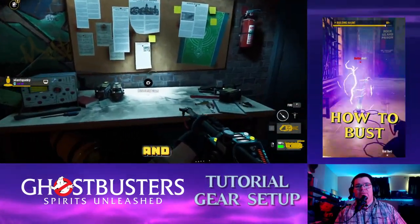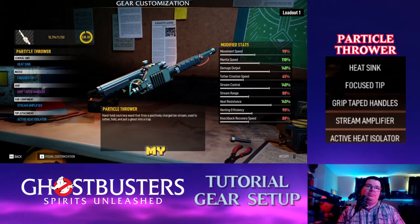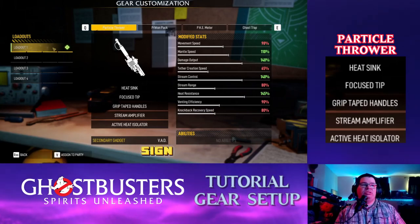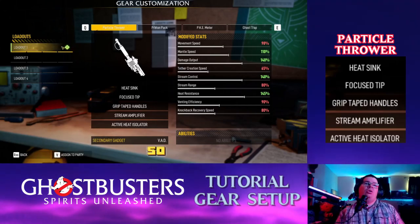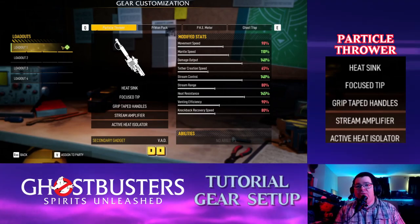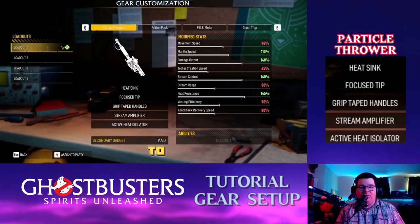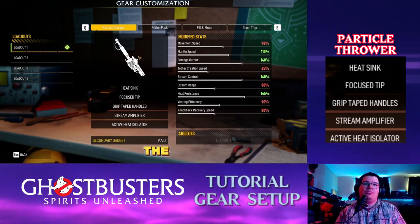Now with that said, it's your gear setup. If you customize your gear, this is how I have my particle thrower set up. Go back to Loadouts, which is easier — when you do this you want to assign it to your party. That way, if you do bounties and such, this loadout will be assigned to your party automatically so they'll have the same gear set as you, won't have default gear, and won't have issues holding a tether stream.